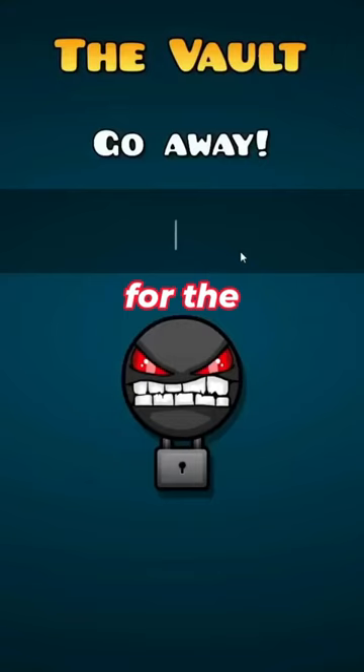Here's how to unlock 5 secret achievements in 60 seconds in Geometry Dash 2.2. For the first one, if you go to the vault and type in Final Boss, you will get a free swing copter icon.